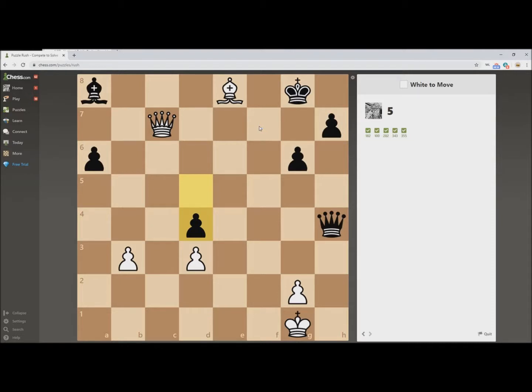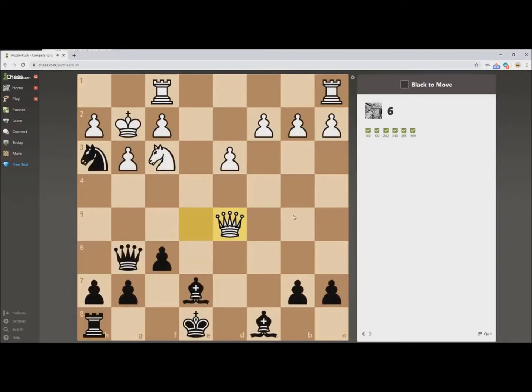Looks like a maiden two. I see a pin here, so this looks like a pin-fork combination. We're starting to get into some more interesting ideas. The pawn's pinned, so the Royal Fork works.